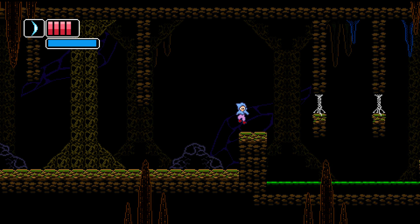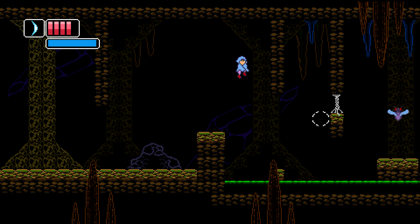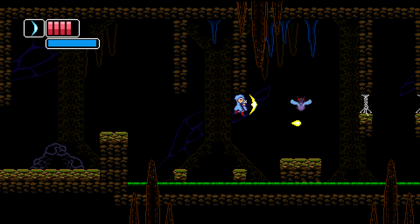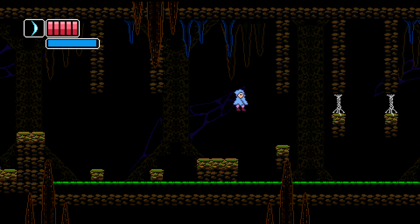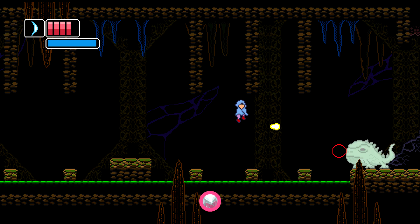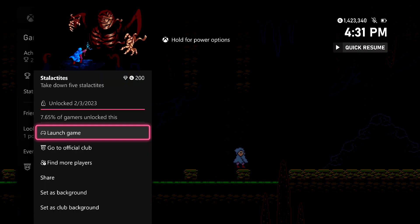So once you take care of that, there's going to be exactly 5 Stalactites right here, so you can finish up the achievement right here and have one to spare. Make sure you shoot down all 5 of them and you should be good for the achievement. We can get this without ever having to reload the level, thankfully. So once you do get your 5 cumulatively, you should be good for it. 200 gamer score for this one. And that's all there is to it.